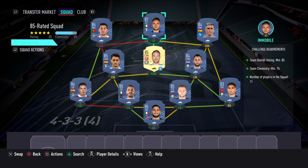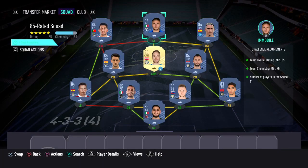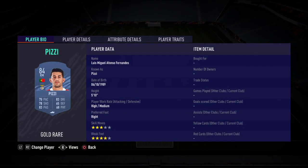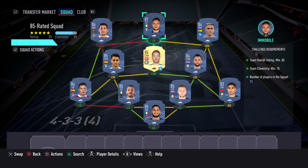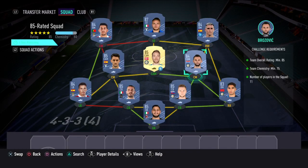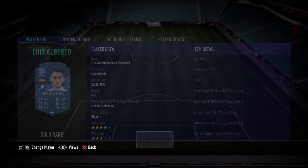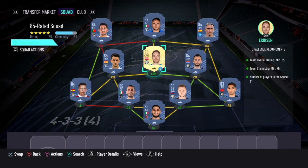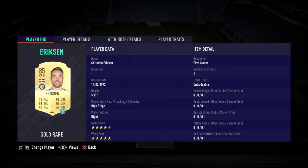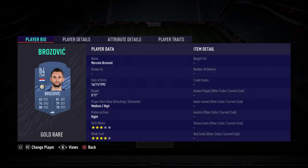At striker I've used Mobley gold rare. At left wing I've used right midfielder Pizzi gold rare. At right wing I've used Callahan gold rare. At center mid I've used CAM Luis Alberto gold rare. At the CAM position I've used Ericsson gold rare. And at the CM position it's Brozovic gold rare.